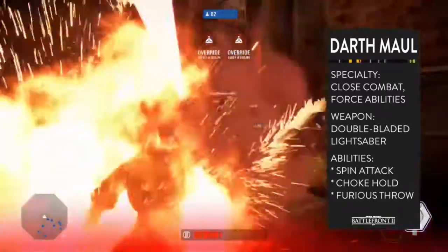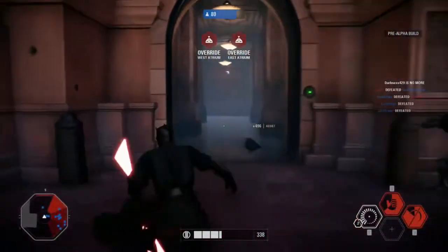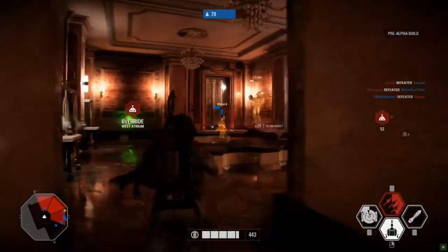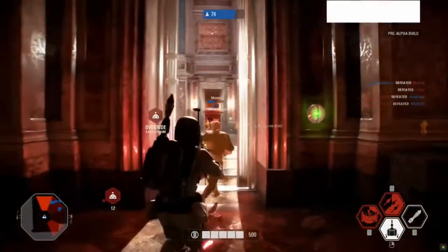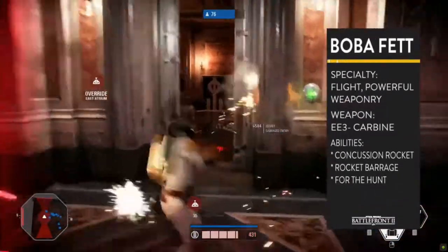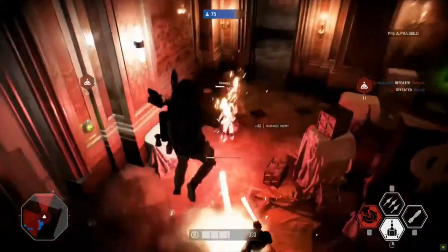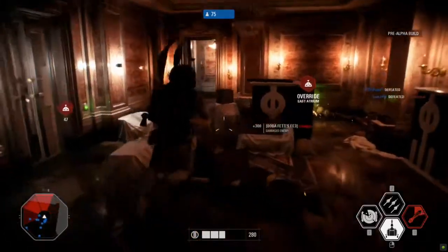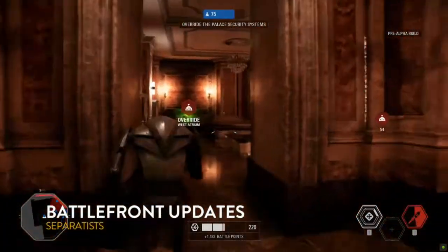Darth Maul's spin attack lets him rush in and out of combat and take guys out in the process. I was talking to Muselk earlier and he was saying he wishes Darth Maul could reflect blasters — but if he could reflect, he'd be way too overpowered. There's Boba Fett as well. That was a good flank by Boba Fett and Maul — just shredded the clone army. Boba Fett is definitely a hunter-killer; with his jetpack he floats above the battlefield and fires rockets to take out individual targets.